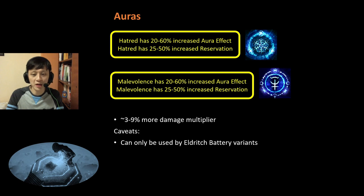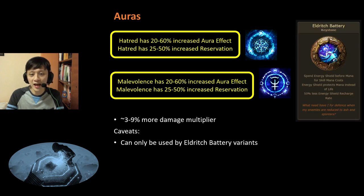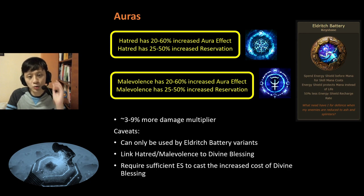This can only be used by Eldritch Battery variants who use their ES as mana, because due to the increased reservation effect, you will need to use Divine Blessing to cast either Hatred or Malevolence. And before using these nodes, you should check whether you have sufficient ES to cast the increased cost of Divine Blessing.